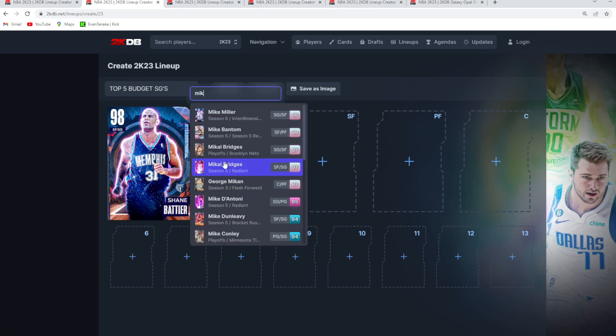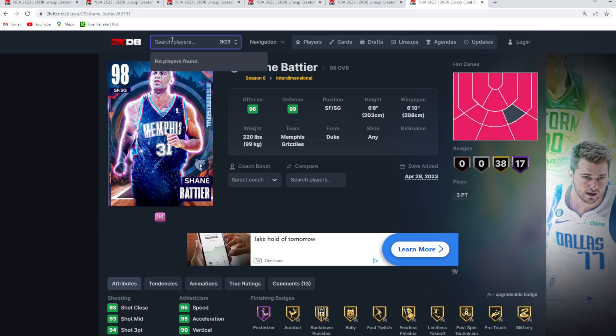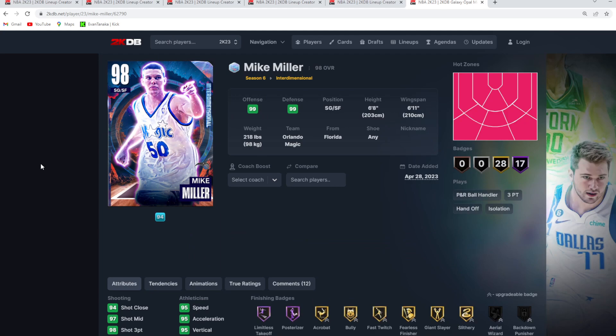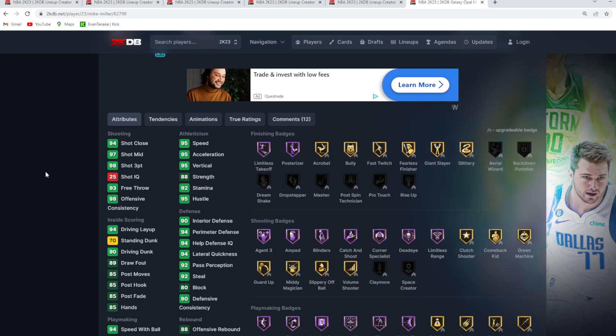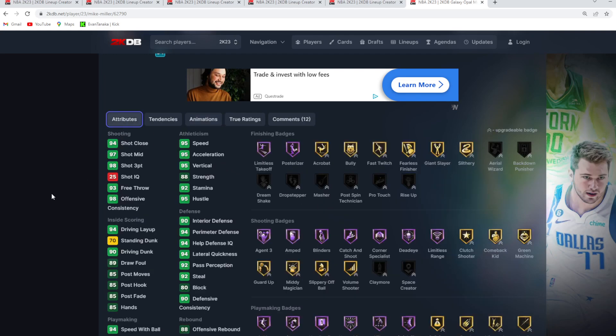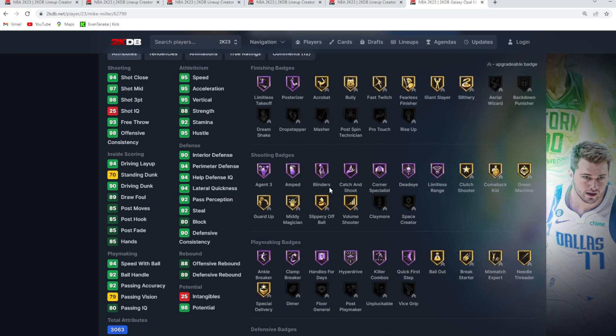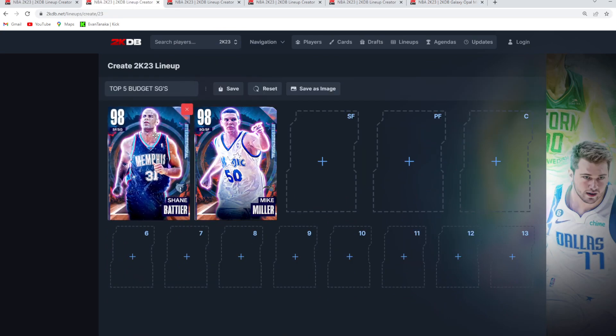The second best budget shooting guard is going to be the Opal Mike Miller. He's basically Shane Battier but a little bit better on offense and a little bit worse on defense. If you're looking for a more offensive budget shooting guard, Mike Miller is probably your go-to guy. He's got an amazing jump shot with the Kyle Lowry base and the Trae Young upper on very quick timing, plus the Trae leaner, Trae escape, D-Mitchell size-up, and front clutches. I just like Battier a bit more because of his defensive presence.